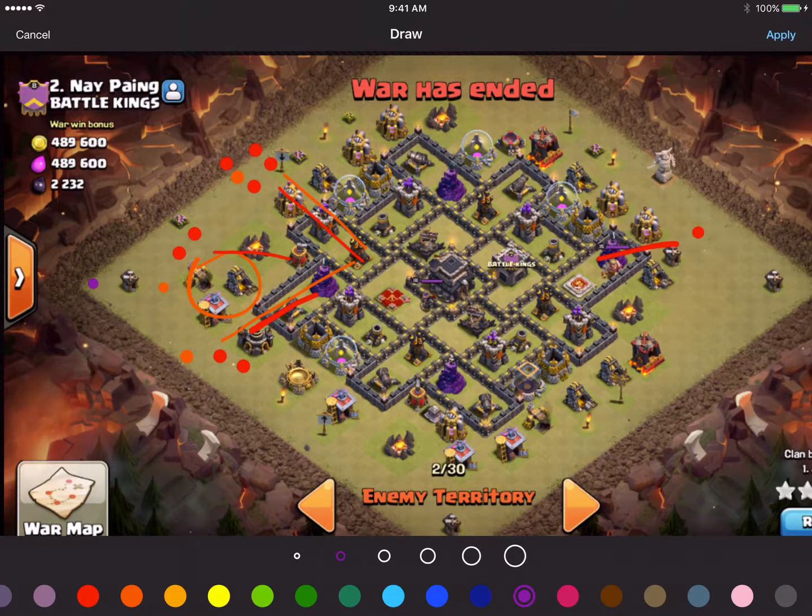We're going to drop a rage right over here to help expedite that situation. Once we've done that, we're going to continue dropping one hound over here and one hound over here, again with the idea of going to the air defenses.